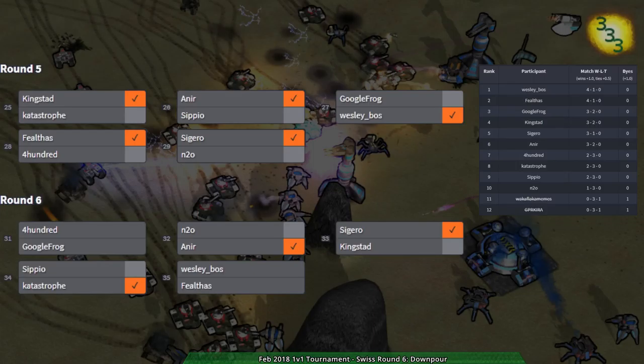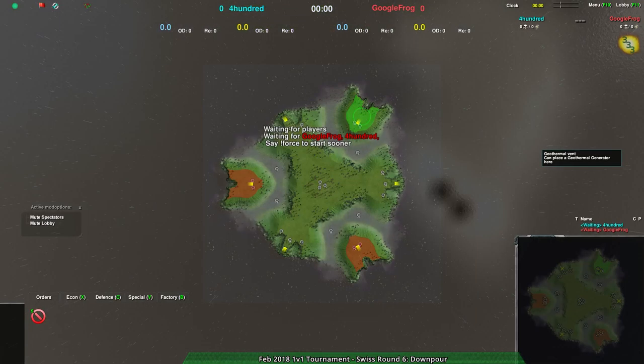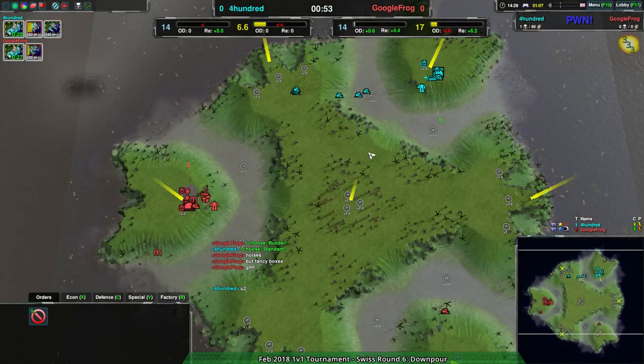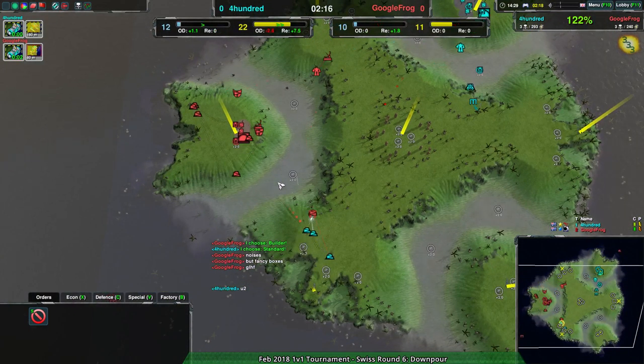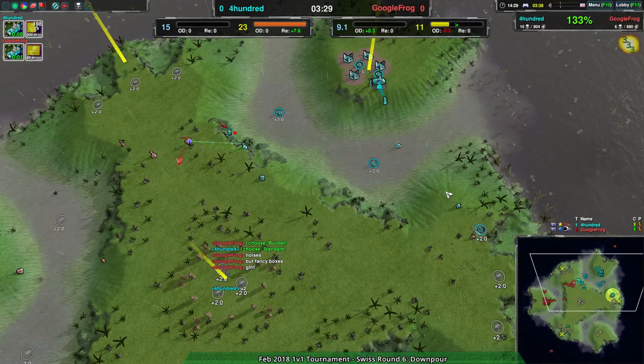At this point everyone except 400 and Google Frog are done, so we're curious what's going on with them — that was the other match I wanted to see. With how things have been going this tournament it's probably going to end exactly when we join — well at least we get an overview of what happened. Amphib mirror! 400 is getting a little more of an advantage, knowing really where to use the water. Archers were a thing very briefly and then died. People are actually using the amphib plant units — not just Ducks and buoys!